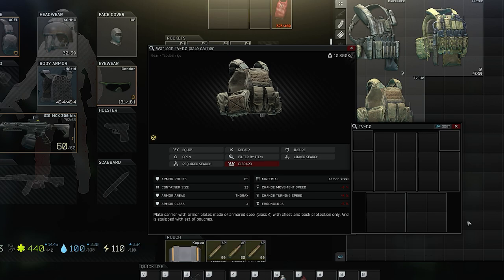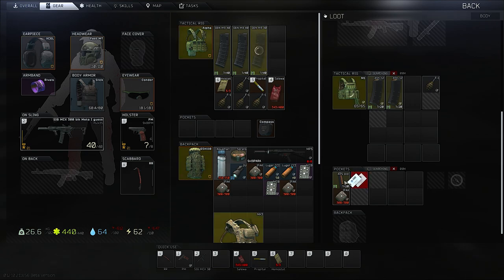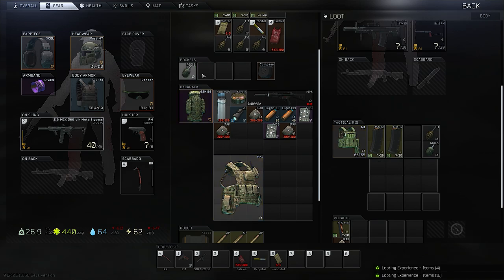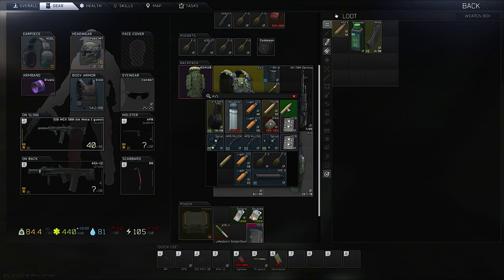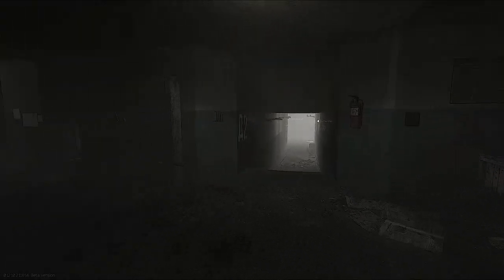Next up is Container Optimization. It's obviously quicker just to drag over loot to a container in your backpack, but every once in a while you should duck into a safe room or corner during a raid and optimize your backpack and its containers. Place 1x1 cell items in 1x1 slots to free up larger slots for additional loot. In this example, I can't drag over any more loot into this container, but there's still room inside. By optimizing the layout of the loot, I can fit more inside.